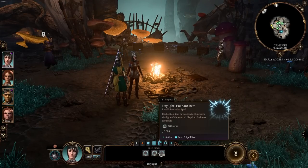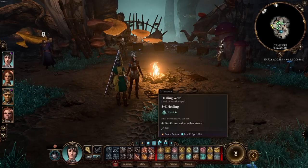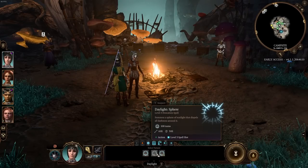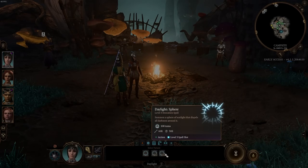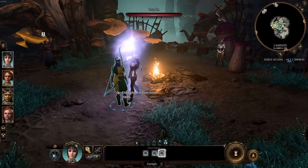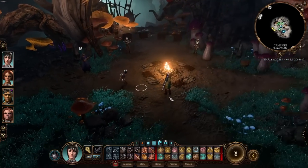Next up is Daylight, a level 3 spell that clerics and druids get. Two variants exist. General description: enchant an item to shine like the sun, or summon a sphere of sunlight that dispels all darkness around it. The sphere lasts 100 turns, or you can enchant any item or weapon — so if you want light to follow you around, cast it on a person. I'm using it here in camp to show you something — let's cast it on Mazzy who doesn't have Darkvision.